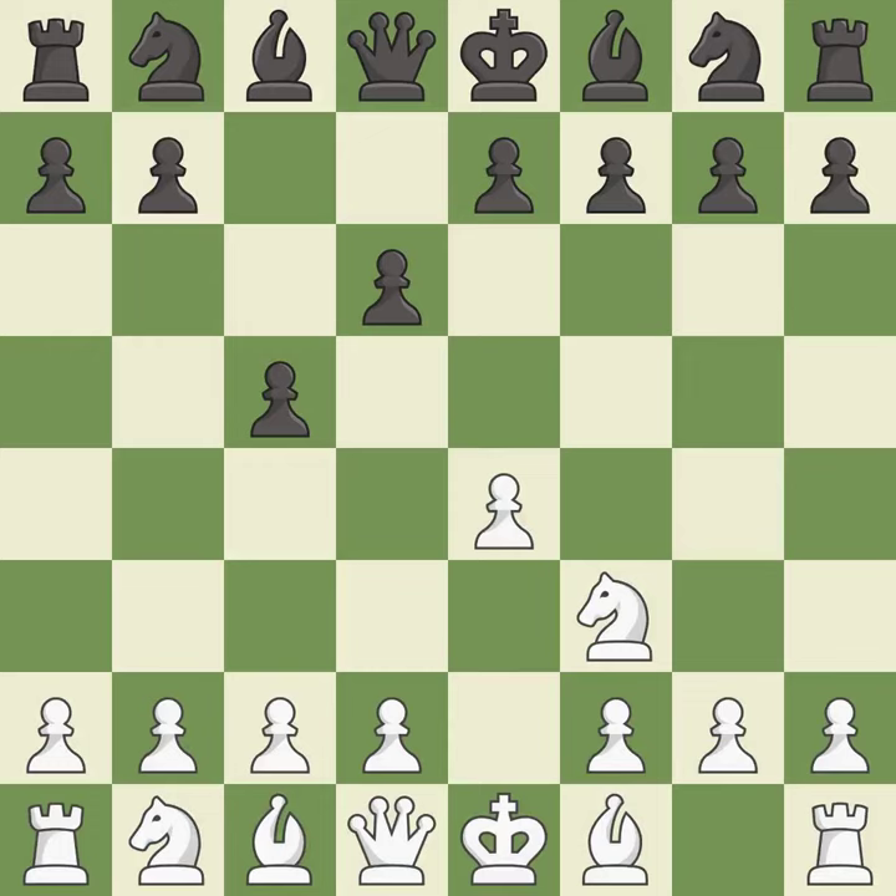Black capitalized on their chances in the middle game, giving up a center pawn for more active pieces.